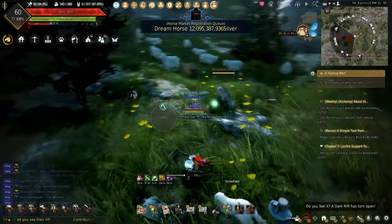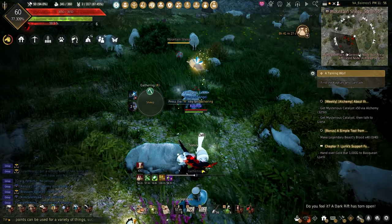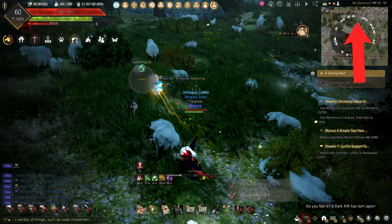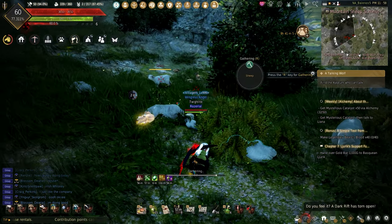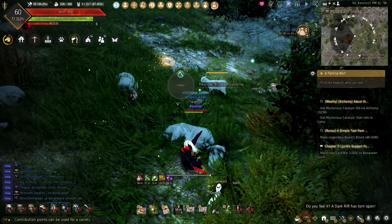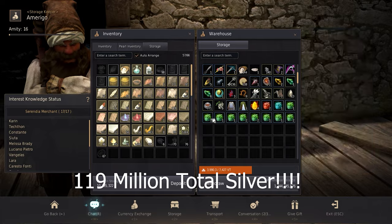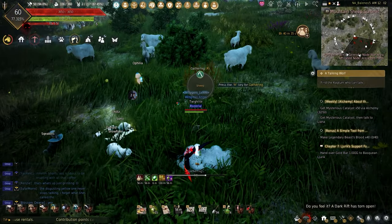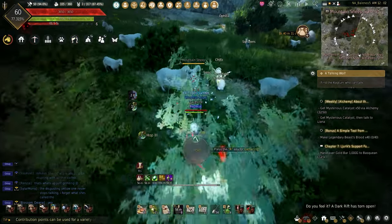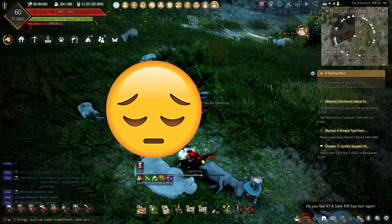Now let's talk about speeding up getting these stones and artifacts. While making my newest episode on my series where I show you guys how I make money, I gathered all day and managed to get two gathering mastery artifacts and eight imperfect lightstones of flora. The higher your mastery and the more item drop rate buffs you use means more stones, but it's still RNG based.